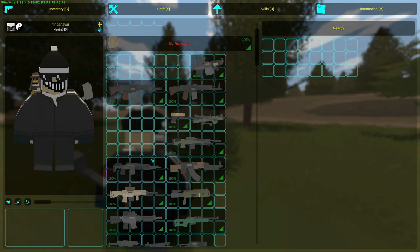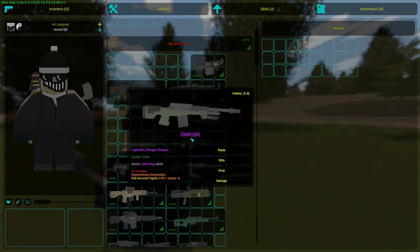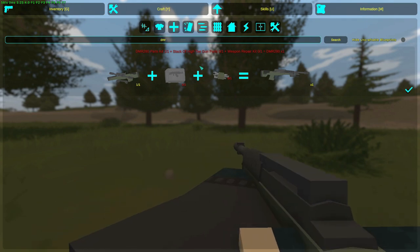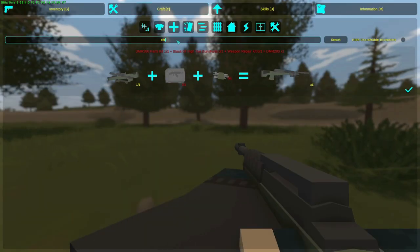The EBR 280 and DMR 280 — the thing with them is that you can only get the parts at Point Lima. Some people may not know how to obtain them, so that's how you get it. You craft them with the parts, just like that.